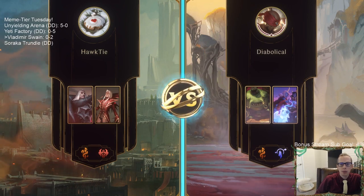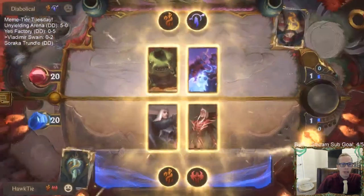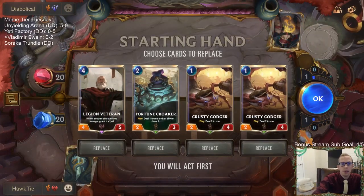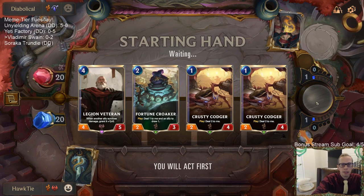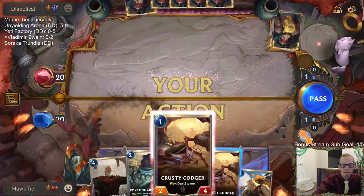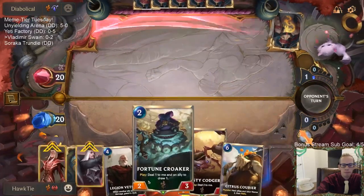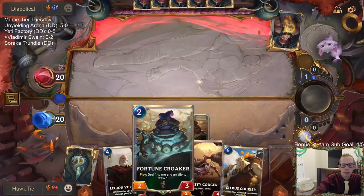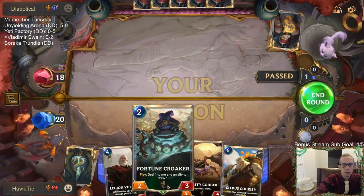This matchup against Taric/Soraka is the reason why I have a Culling Strike in the deck — I know it's just the one but it's a matchup that needs a Culling Strike, with us just trying to attack and deal damage. We got Fortune Croaker for the first time — deal one to me and an ally and draw a card. I like it.